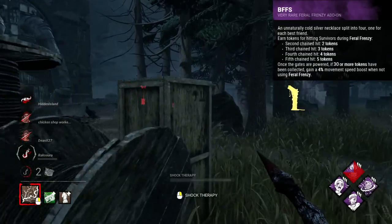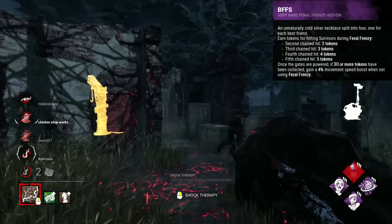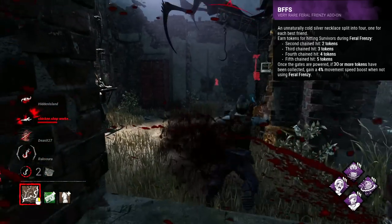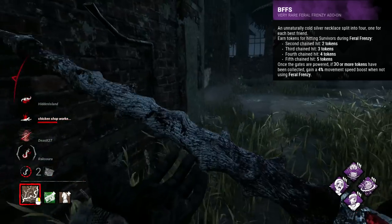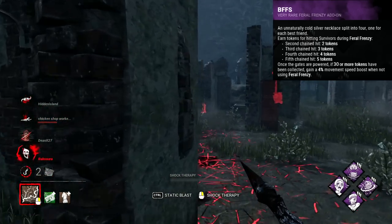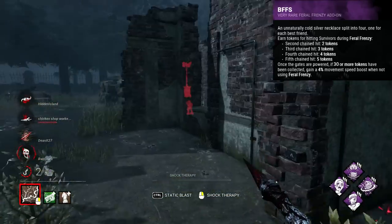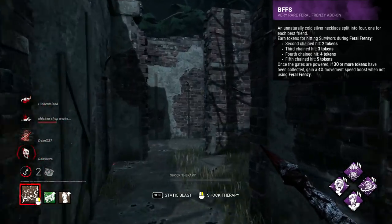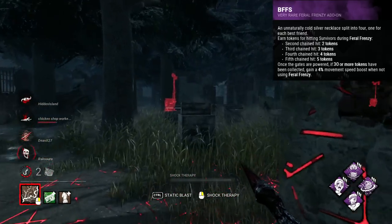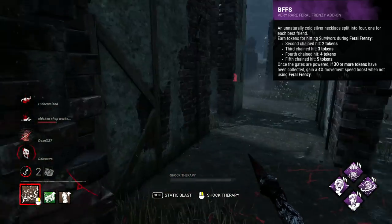Legion's worst add-on is maybe their pre-buff BFFs, which required 30 tokens compared to the current 15. You gain tokens by hitting survivors in Feral Frenzy, gaining more for the higher number you hit consecutively. Once at 30, you would activate the add-on. The add-on only works in the end game and gives a 4% boost to movement speed when out of Frenzy. It's not bad, but: 1 it's not always going to activate, 2 it doesn't work in Frenzy, and 3 it's only at the very end of the game.